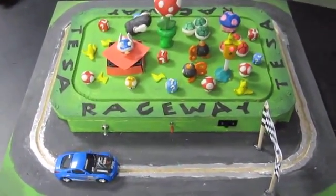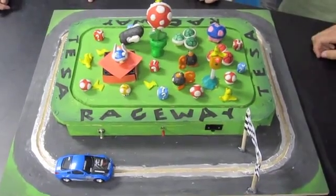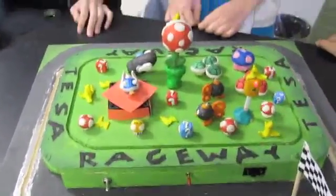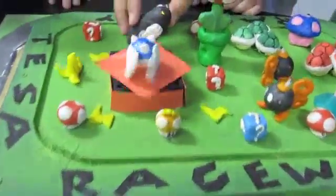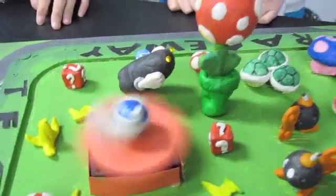We did this racetrack, it's kind of like Mario — you can see all the Mario figurines. We have three circuits on the top part. One of them has Bullet Bill's eyes that light up and this thing spins, though it doesn't have enough power to spin very fast.